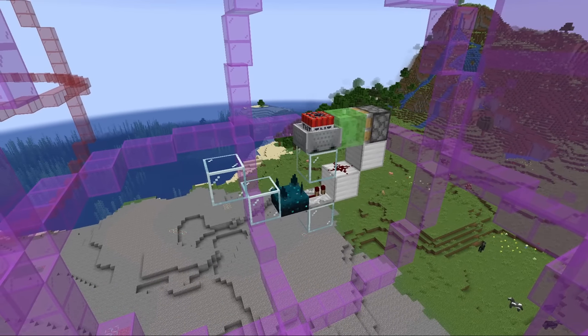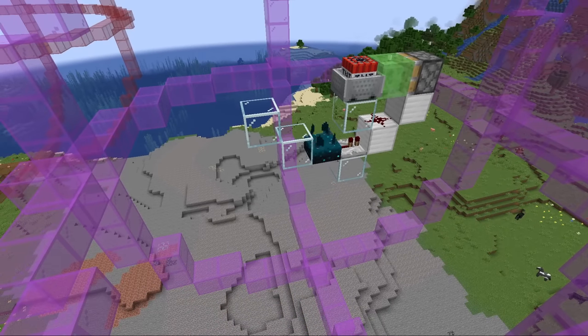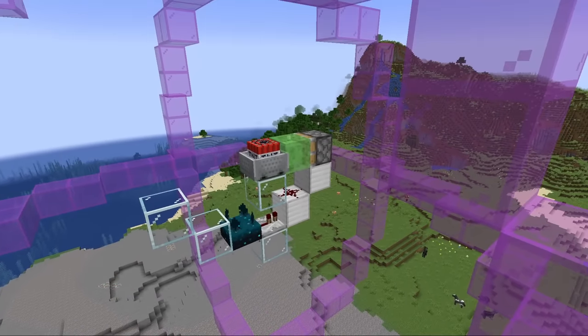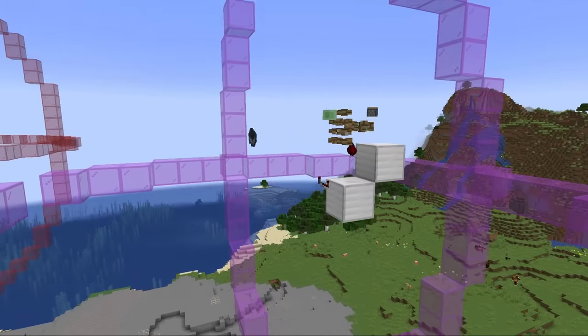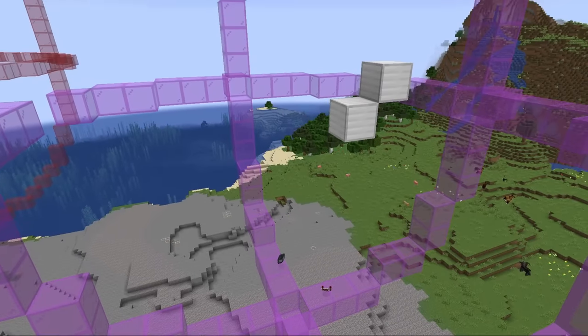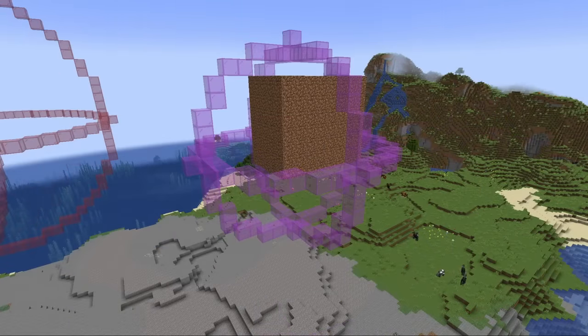This is really important for traps and I'll show you why. Here's a really simple proximity detection mine. Basically when that skulk sensor detects something happening within its detection range, it's going to send a signal to that piston which will push those TNT minecarts. So if I were to drop down right here — as you can see — a very quick explosion.